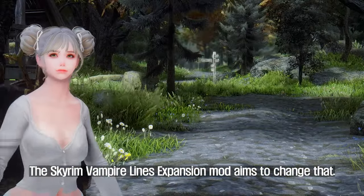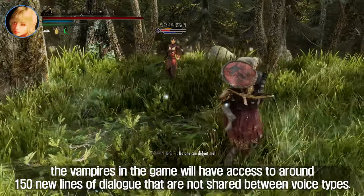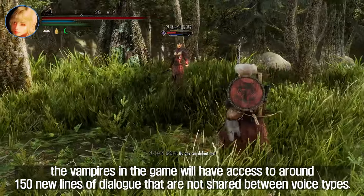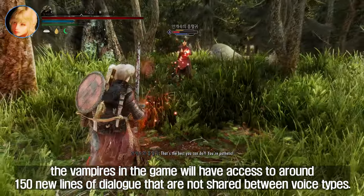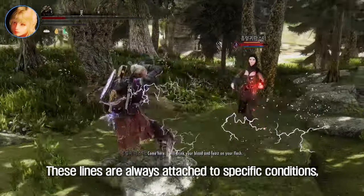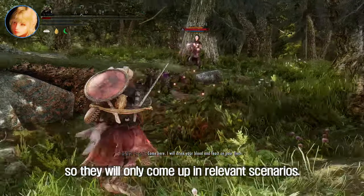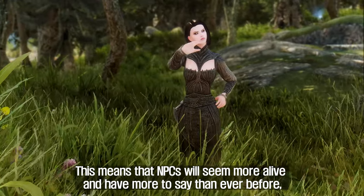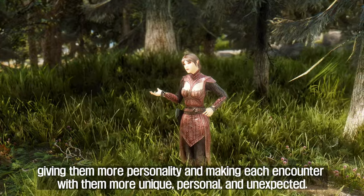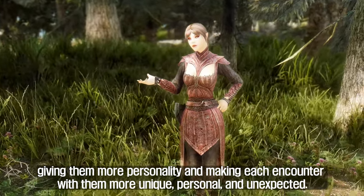The Skyrim Vampire Lines Expansion mod aims to change that. With this mod, the vampires in the game will have access to around 150 new lines of dialogue that are not shared between voice types. These lines are always attached to specific conditions, so they will only come up in relevant scenarios. This means that NPCs will seem more alive and have more to say than ever before, giving them more personality and making each encounter more unique, personal, and unexpected.